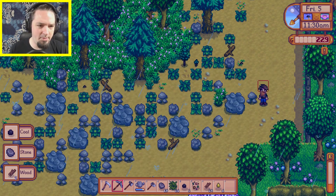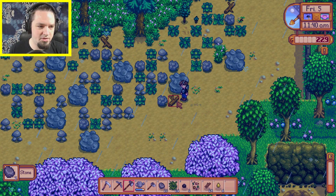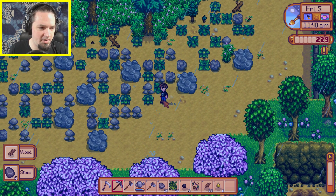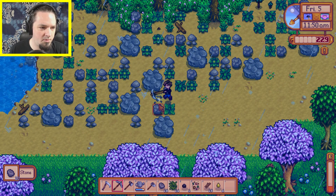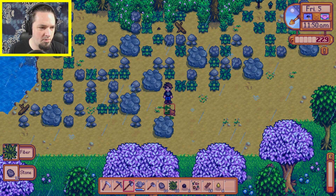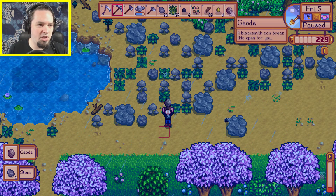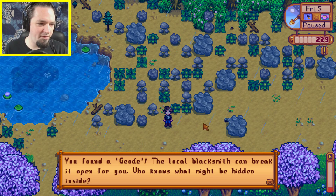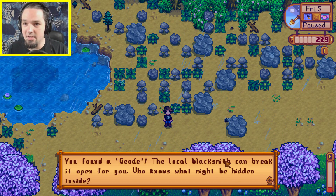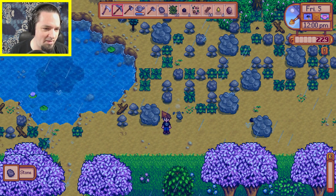We've done a little bit of clearing out here since the last episode. We just created a nice little path that will allow us to get down to the southern exit of our farm. And we're just making that path a little bit wider, so as the grass and twigs start to respawn in here, we'll have just a little bit more time to make sure we can get in and out rapidly.